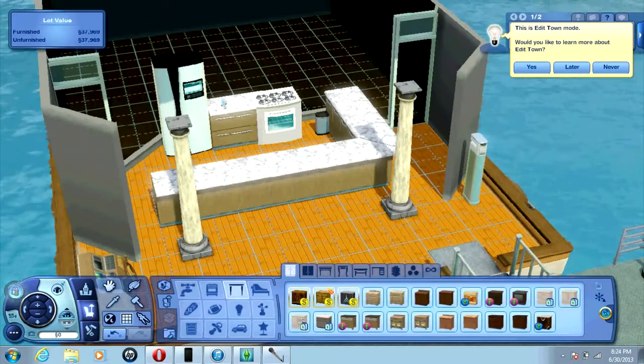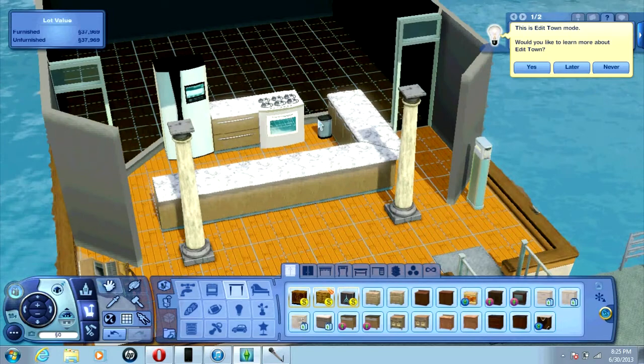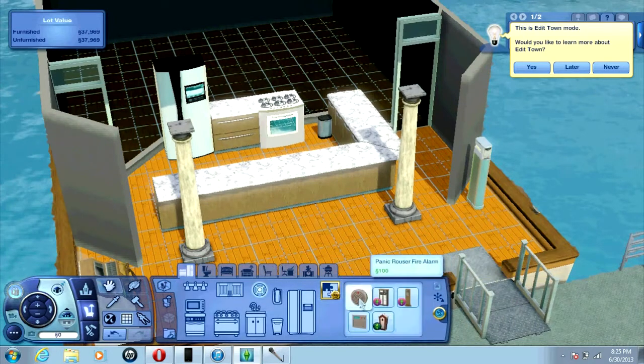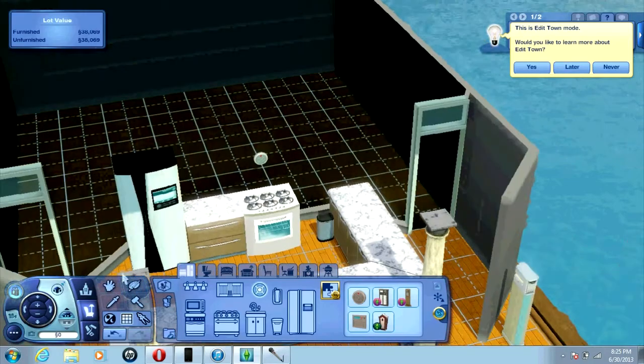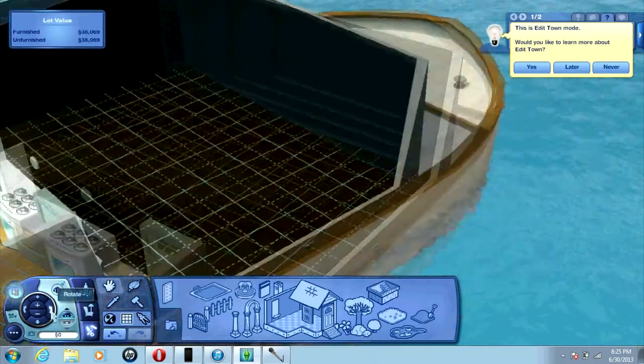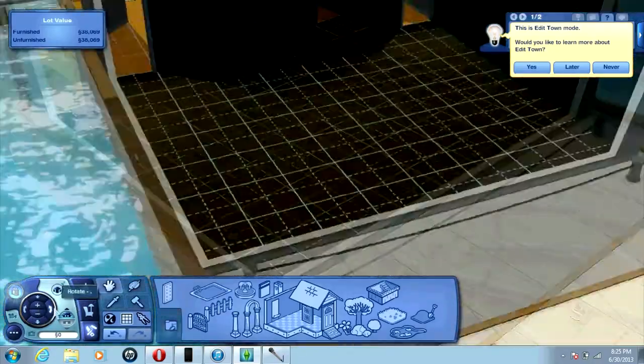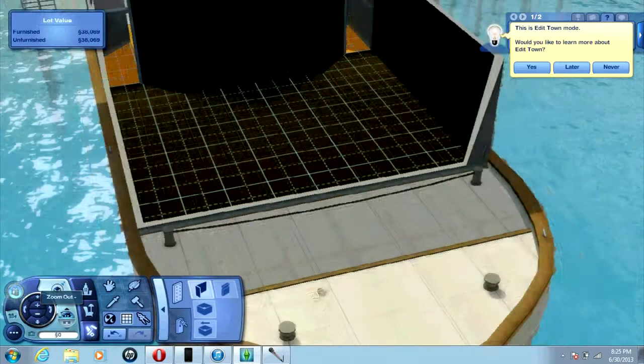Speeding forward a bit — you can see I did the kitchen here, gave it a little walkway, and put the trash can over there. Don't forget to add a fire alarm, because even though it's a boat you can still have fires. Then moving toward the front side of the boat, add a little customization there too.